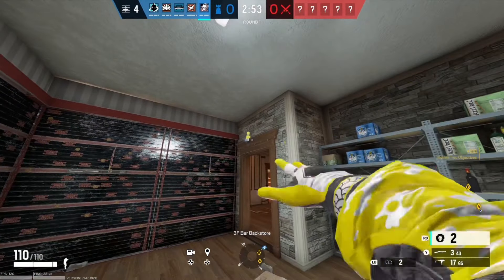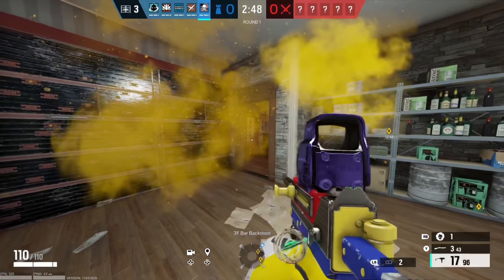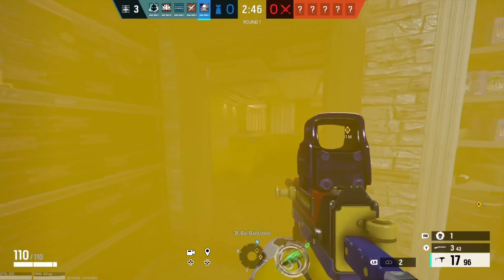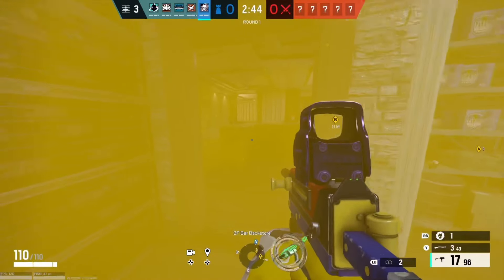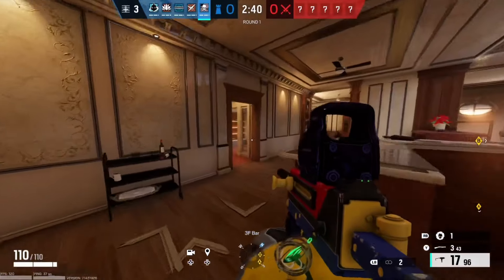A great strategy that you can use with Smoke is to throw his gadget on doorways. Most of the time the attackers will be afraid to go through it, so this blocks off any doorway and people from swinging it. This is super good for playing time and locking down the site. As you can see, it is a little bit hard to see through the gas.